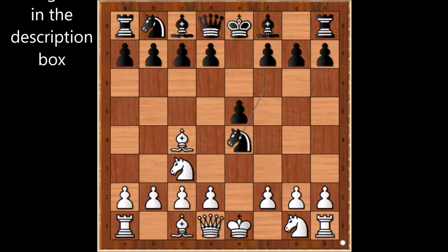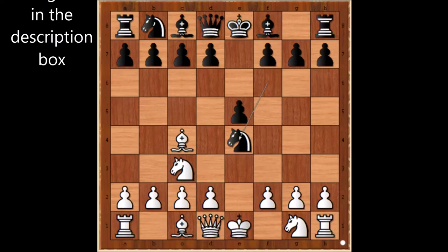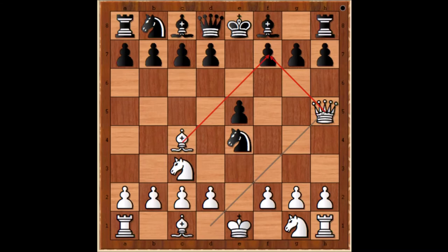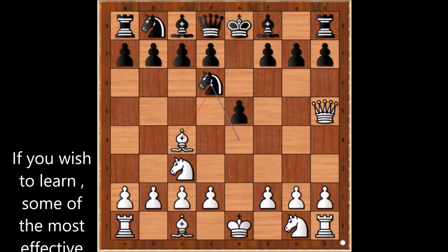NN played knight takes pawn on e4, temporarily sacrificing the knight. If knight takes knight, then d5 wins back the lost piece. So in this position, white played queen to h5, threatening checkmate on f7. Knight to d6, defending the f7 square and attacking the bishop on c4. Bishop to b3, saving the bishop.